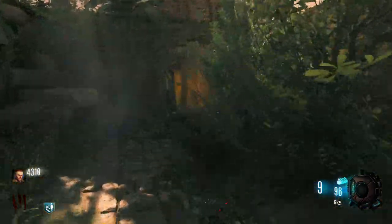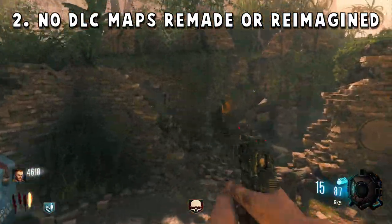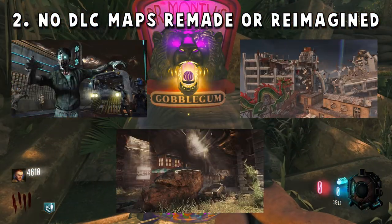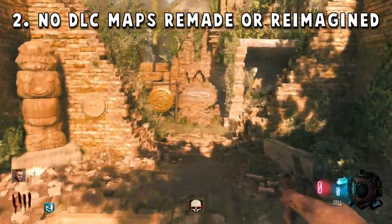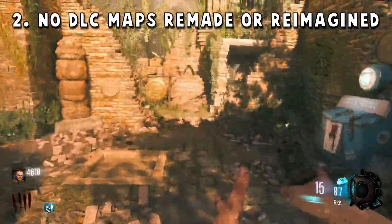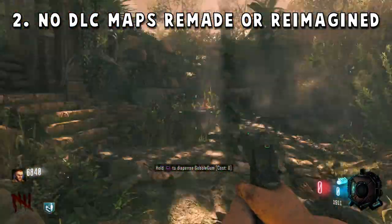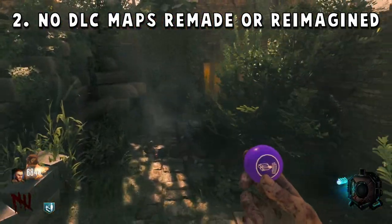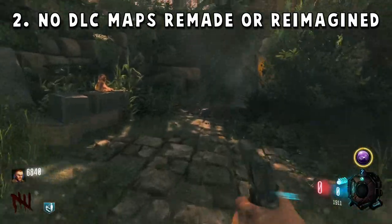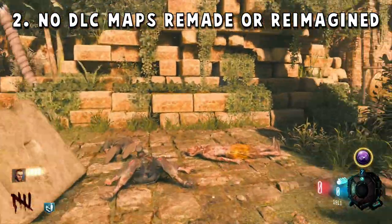The next thing I want is no DLC maps that are remakes or reimagines. I know people would want old OG maps, and maps like Transit, Diarize, and Buried coming back is great. But in Black Ops 4, two of the four launch maps — Classified and Blood of the Dead — were remakes of 5 and Mob of the Dead, and two DLC maps — Alpha Omega and Tag der Toten — were reimagines of Nuketown and Call of the Dead. I just want new content and new maps so we don't keep playing the same old maps remastered, giving us more replayability.